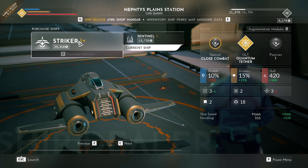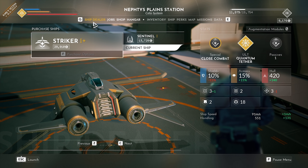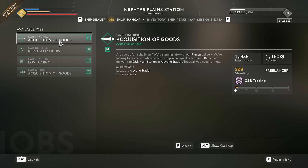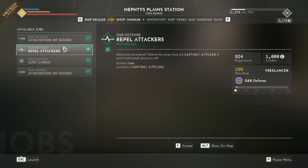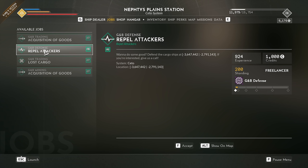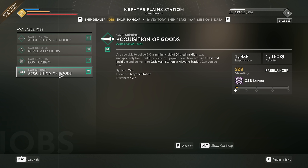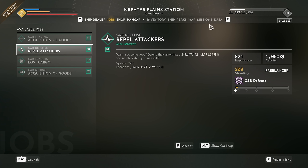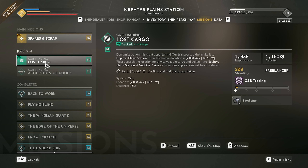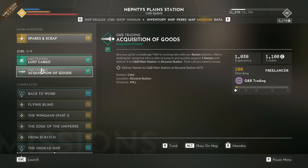This station doesn't only allow us to buy ships — it also offers jobs that give us credits, experience, and standing. So we get GB trading standing, GB defense standing, trading, and mining standing depending on the job. When we look at the data tab, we can see that if we increase our standing all the way up to Proven, we get rewards. And it seems we can take four jobs at a time.